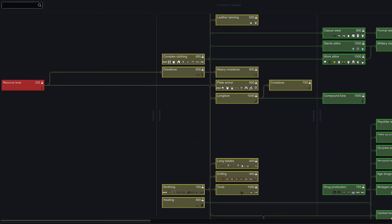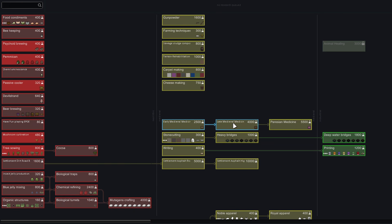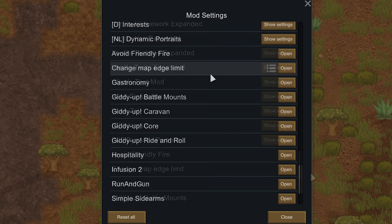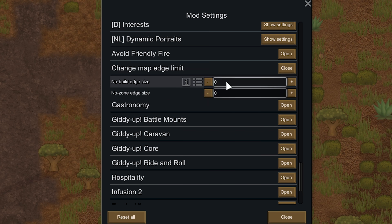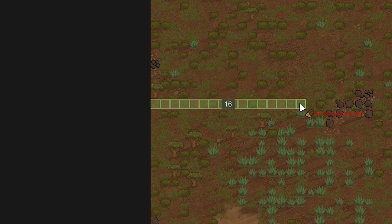We can see all the neolithic techs on the left — things like Recurve Bow, Basic Furniture, and Basic Prosthetics. To the right are all the Medieval techs. Since our tech level is now Medieval we won't get a tech penalty for researching those, unlike the Industrial techs further right. Scrolling nearly all the way down in mod settings, we have Change Map Edge Limit — we're going to set this to zero, allowing you to build at the very edge of the map. I don't recommend fully walling the edge as it can cause bugs — if you do build there, only put one part of your wall on the edge to be safe.